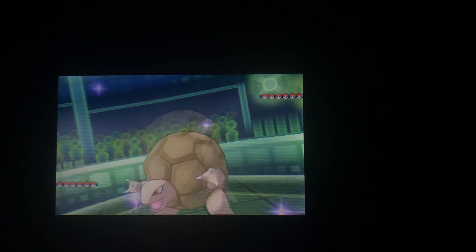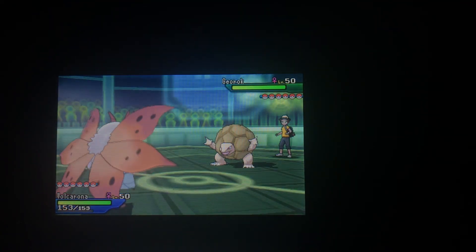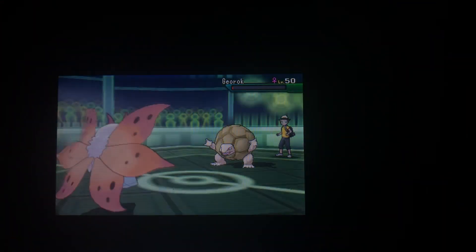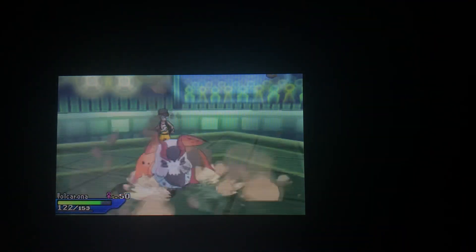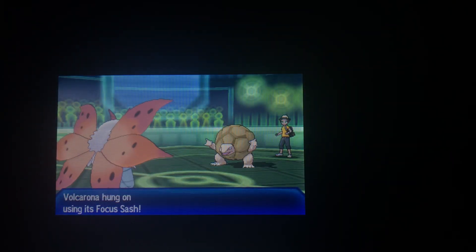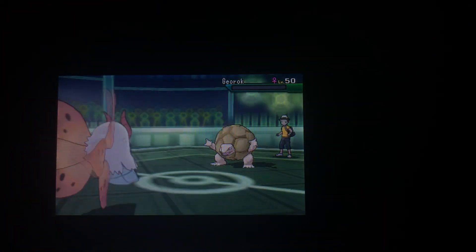I'm going to lead off with Volcarona again because it went really well last time — if it's not broke, don't fix it. I'm going to go with Giga Drain this time just to get rid of most of the Golem's health. Rock Slide is going to do quite a bit of my health. Looking back, I probably should have used a not very effective move, then used Giga Drain to get some health back. I use Giga Drain and get a whopping one health back.